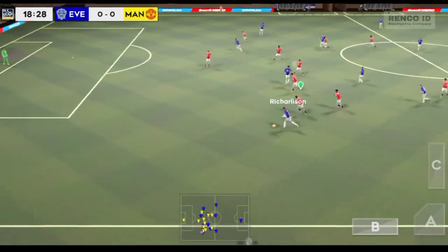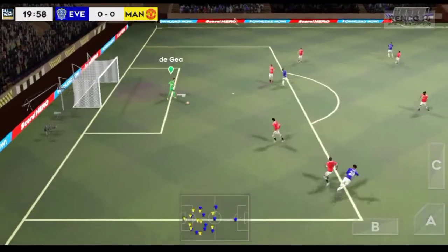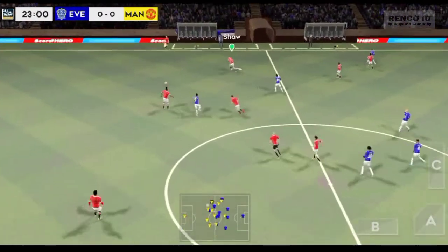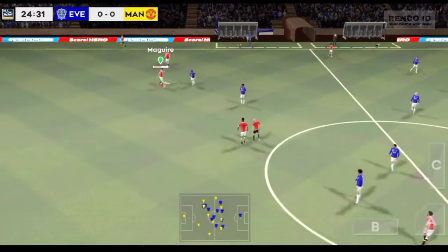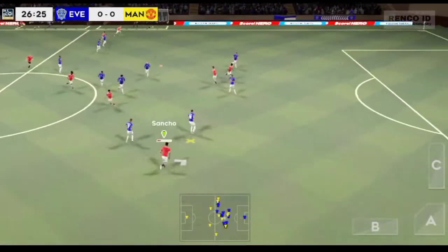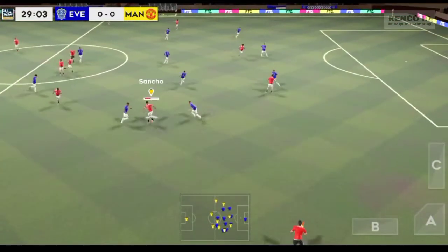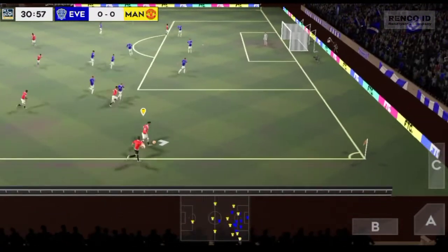Confident pass. Wan-Bissaka tackles. Now it's Pogba — passing the ball really well. Volleyed on. Wan-Bissaka. Striker's ball.